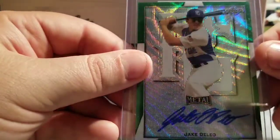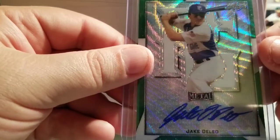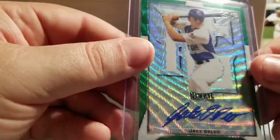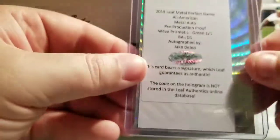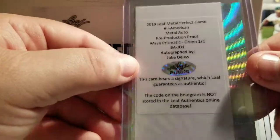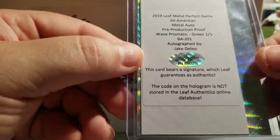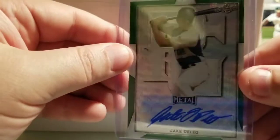Next up — Jake the Leo, prismatic wave, one of one. This is sick, everything's a one of one. Even the back has a prismatic wave. No wonder these boxes went up in price the day after I bought it.